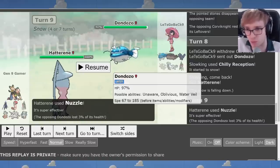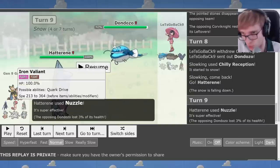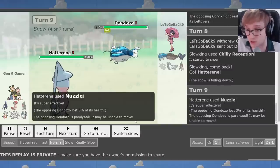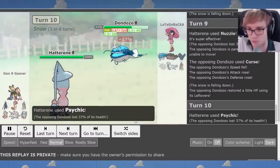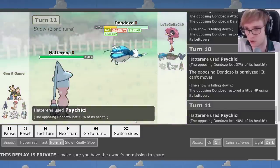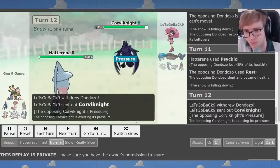Dondozo stops you and detracts completely. So does Skeledurge. So do these Unaware walls that are so common right now. And we don't have that much special firepower to break through Dondozo elsewhere. We do have Iron Valiant — great special attacker — but it's only a Booster Energy Iron Valiant. It's not a set that you want to switch in; it's a game-ending set with a one-time resource. I go for Nuzzle on the Dondozo, it Curses up, and luckily Hatterene's Psychic can actually do a lot of damage to it. It gets full paralyzed, which is very fortunate. We can get another Psychic off — great damage — and then it's forced to Rest, leaving it a little bit more crippled.